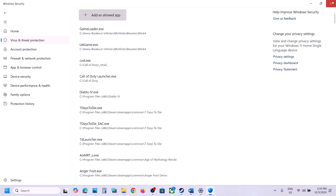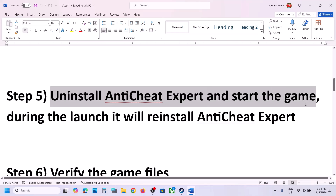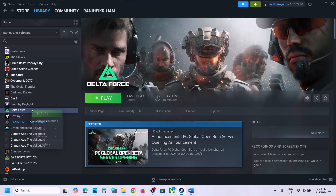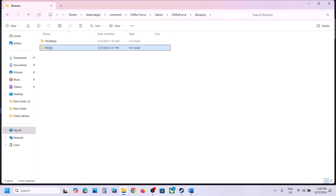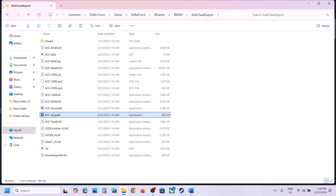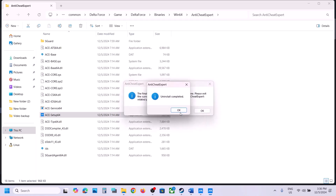The next step is to uninstall Anti-Cheat Expert and restart the game. In Steam, right-click the game, select Manage > Browse Local Files, open the game folder, go to Delta Force > Binaries > Win64 > Anti-Cheat Expert, and double-click ACESetup64. Click Yes, then Uninstall — make sure the game is closed first — and complete the uninstall.